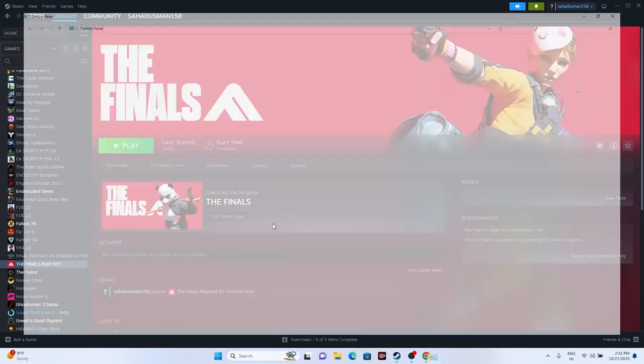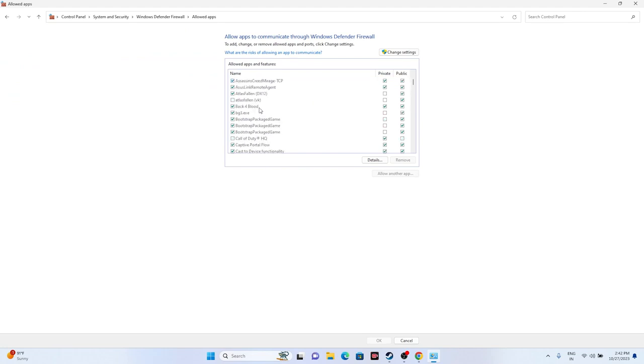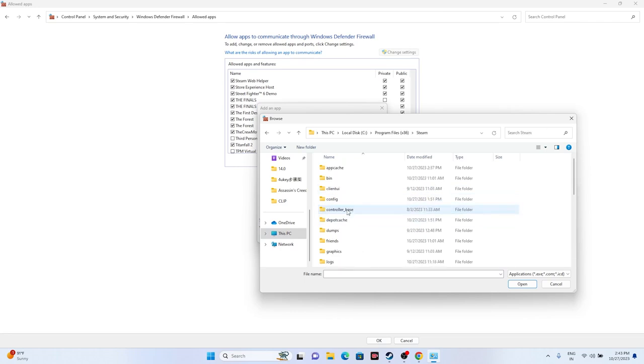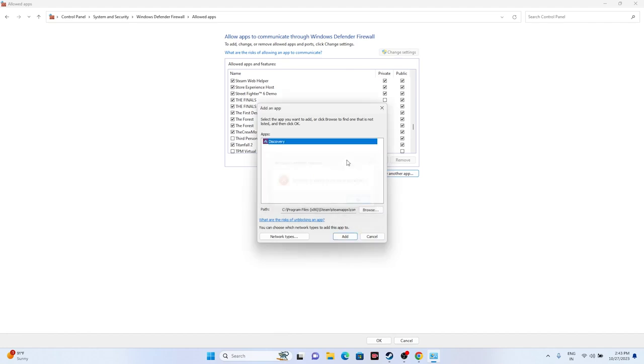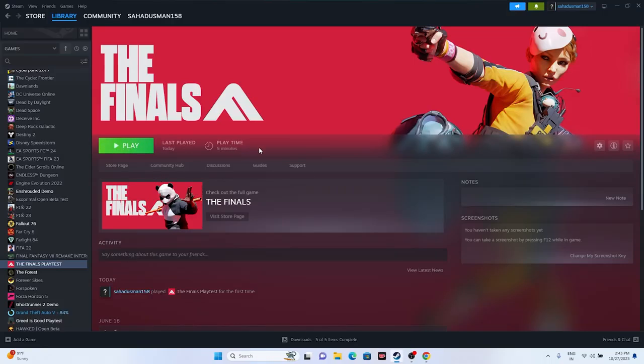Next, allow the game through Windows Security. Go to Control Panel > System and Security > Windows Defender Firewall > Allow an app or feature through Windows Defender Firewall. Scroll down and find The Finals and The Finals Playtest — make sure both Private and Public are checked. If the game isn't listed, click Change Settings > Allow Another App > Browse, then navigate to Local Disk C > Program Files (x86) > Steam > steamapps > common > The Finals Playtest, select it, and click Add. Then close and try launching.